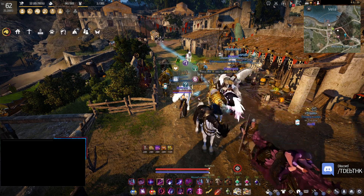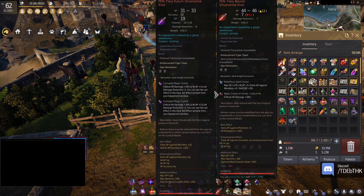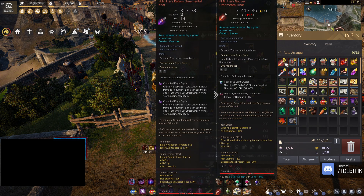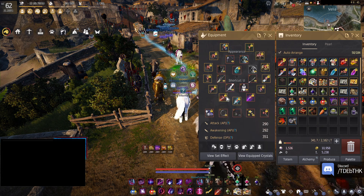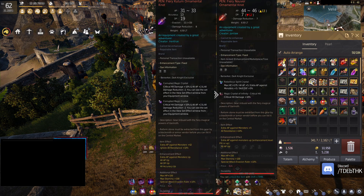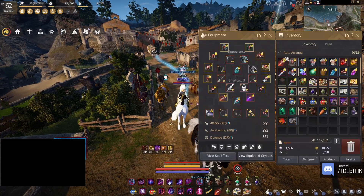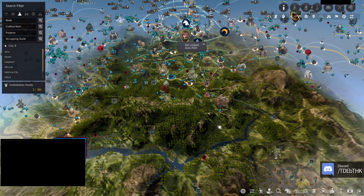Welcome back to Black Desert Online. Today we have a goal: taking the Garmoth's heart out of my Nouver and putting it onto the Dandelion. The reason is I really don't use my Nouver as much, and I'd rather have some extra stats — probably putting the Whoms in there for extra health. We're not selling the Nouver because it has my name on it; we're just converting the crystal slots. The Dandelion is kind of just a stat stick at this point.